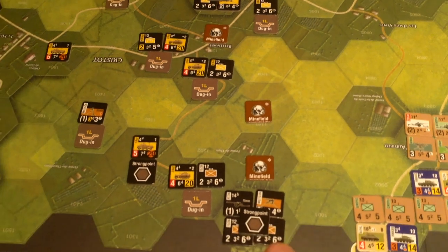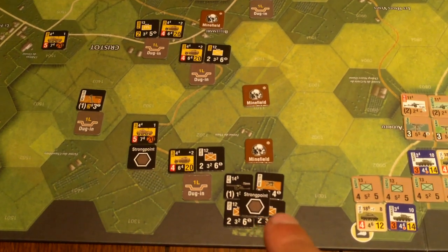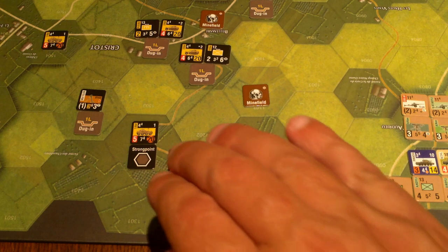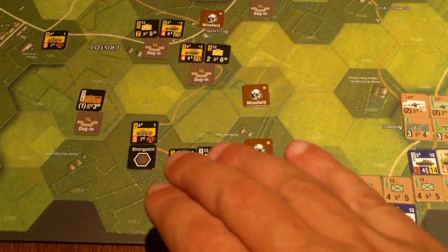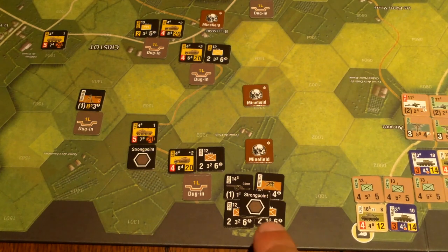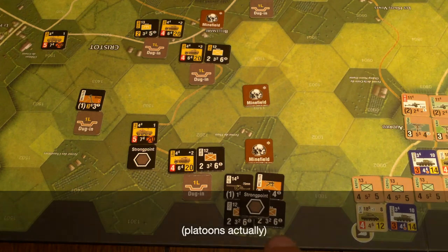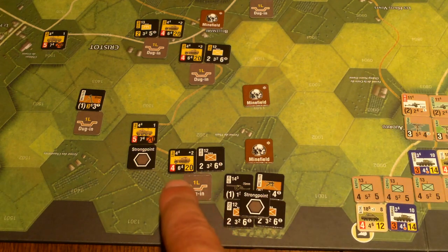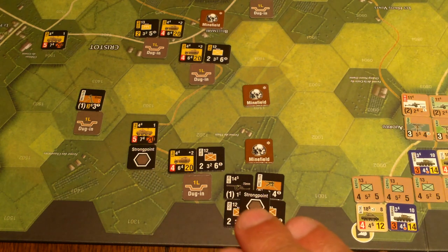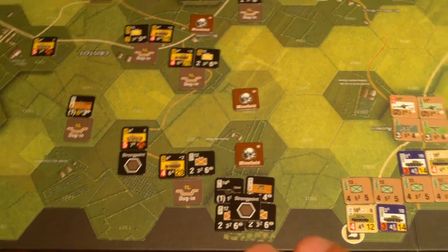I set up a strong point down here in these woods on a hill that looks down over the area — a good spot because you can see all through here. The strong point has an anti-tank gun, machine gun, and two infantry companies. Hopefully they can hold that off for a while. They're backed by reinforcements nearby, and there's even a fallback strong point back there. That's one of my main strong points I want to try to hold.